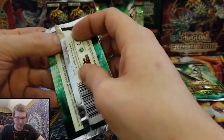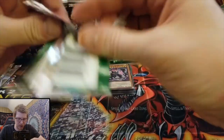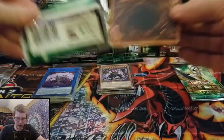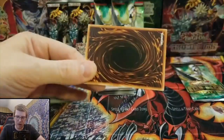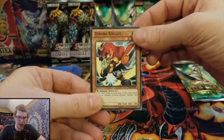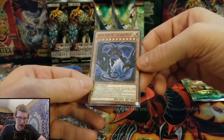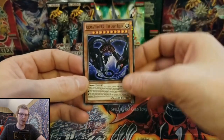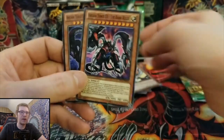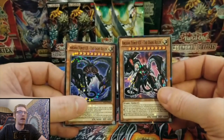Star Pack time — next pack attack time! Flame Armor Ninja, Zubaba Knight, and Arcana Force EX The Light Ruler. Last time we got The Dark Ruler — so yeah, we got the Light Ruler and the Dark Ruler now. That's sick.